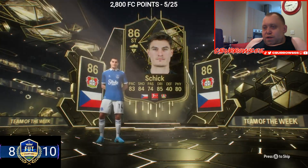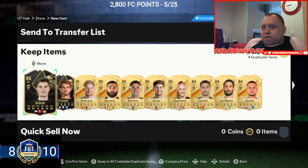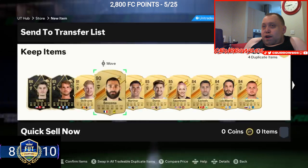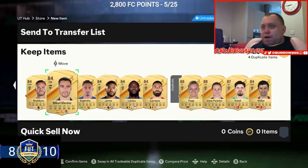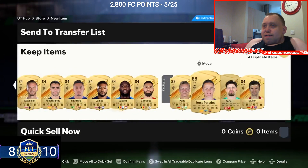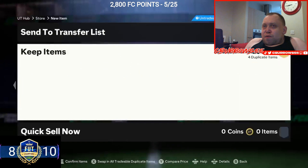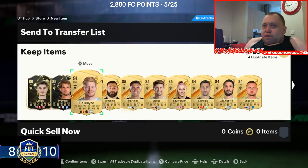Yeah, it's an 86 — nice. Do we get anything else? We get a Kevin De Bruyne, a Benzema which is very nice, and a Paredes as well. No special cards sadly, but stocking up on Team of the Week cards which is very, very nice.